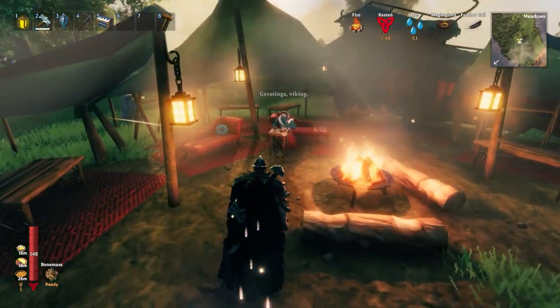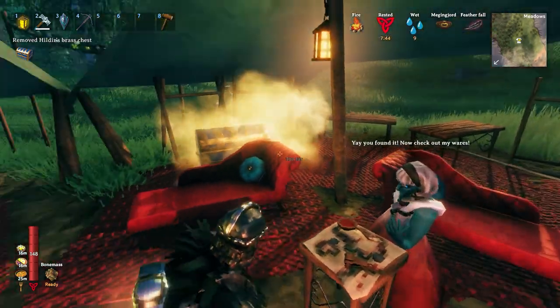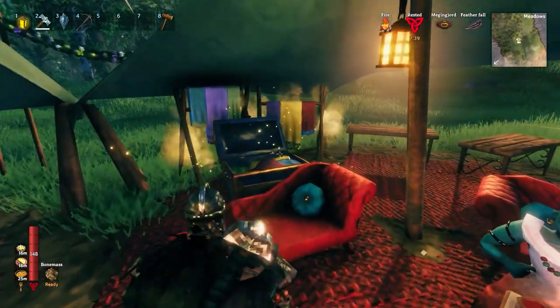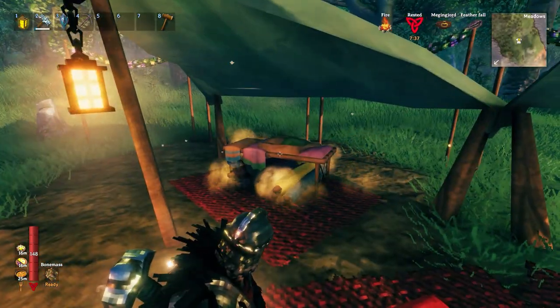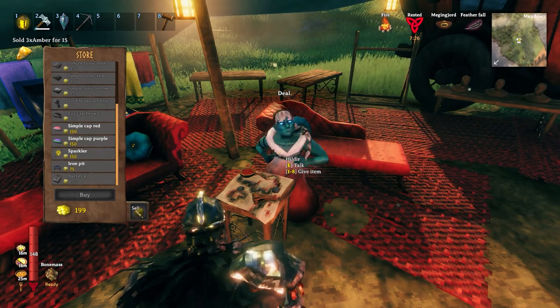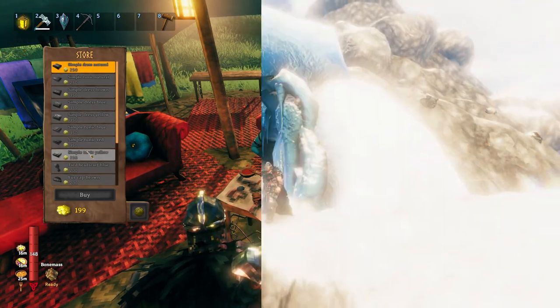I made my way back to Hildr and gave her back her chest. She says: 'Greetings, Viking. You found it - now check out my wares.' A whole bunch of cool stuff started popping up, and now we have access to a bunch more clothing items in her store. Pretty cool, but nothing too fancy just yet. So we move on and make it to the mountains.